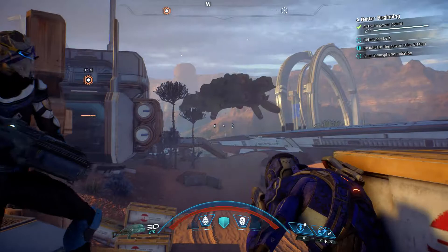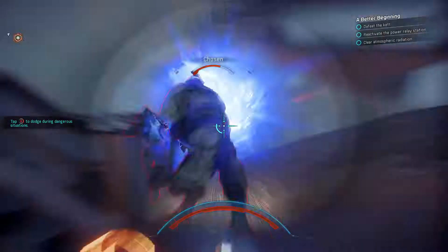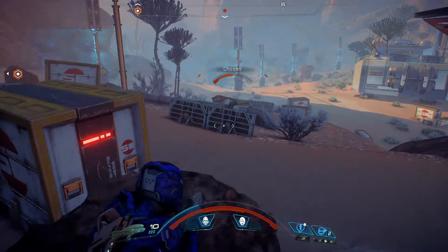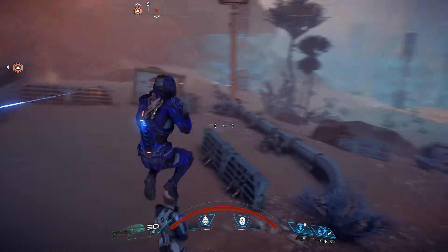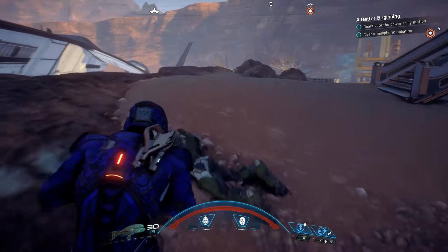We activate the generator and engage the Kett — only four enemies. The power relay station is ready for activation after taking them down. That seems too easy — I might have to bump up the difficulty to Hardcore now that I've been doing all those multiplayer missions. It is a small outpost though, so maybe they just left a very small strike team behind.